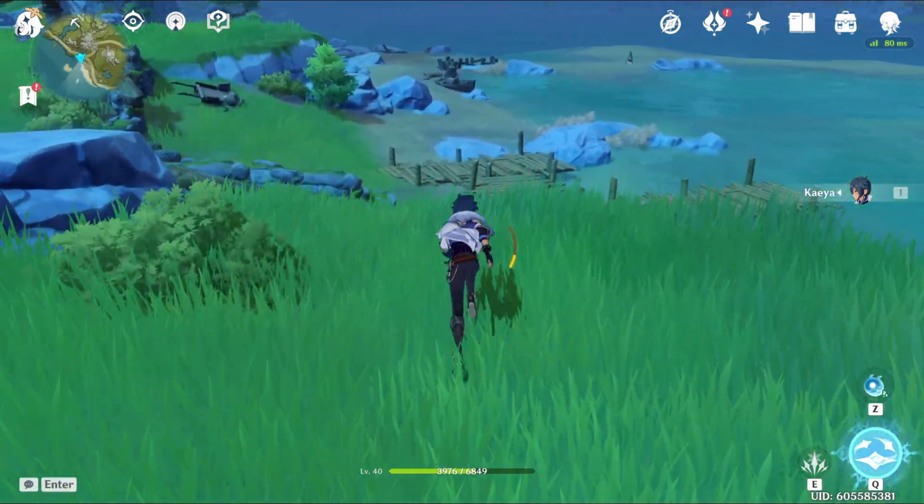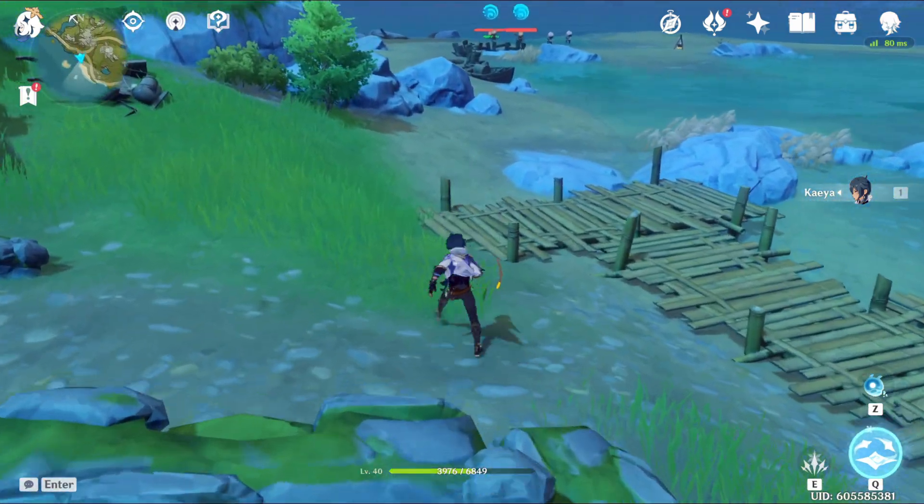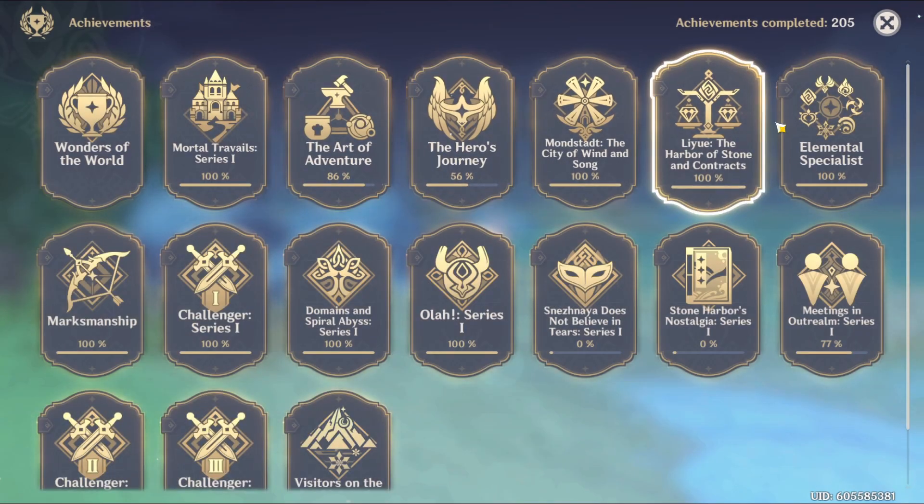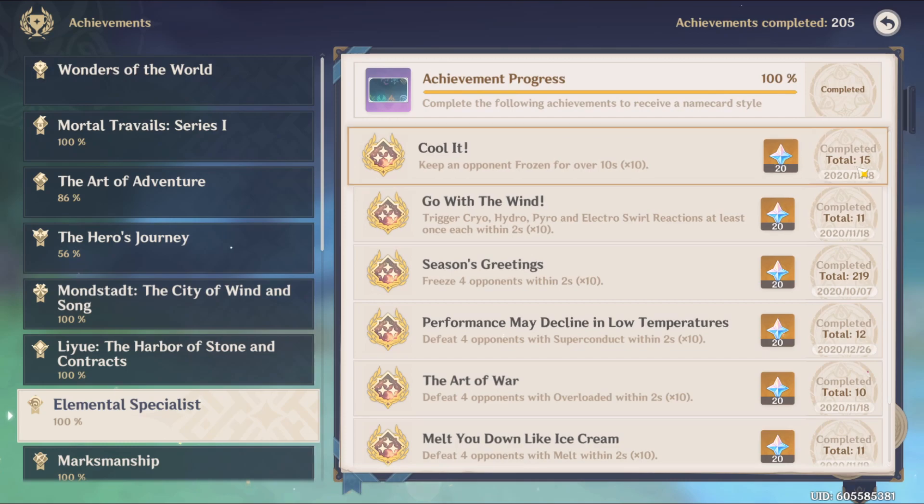I believe I was at 11. They all became unfrozen. Right here, as you can see, I have a total of 15 now. This is, in my opinion, a much easier way of doing Cool It than what a lot of other people have been doing, and this is a fast way — you just need to do it three times.